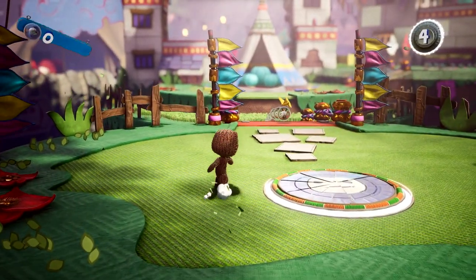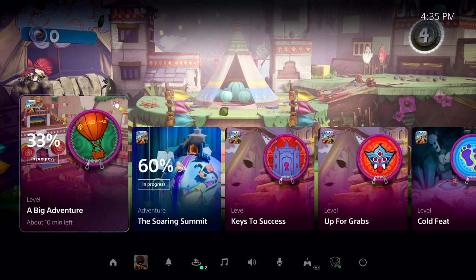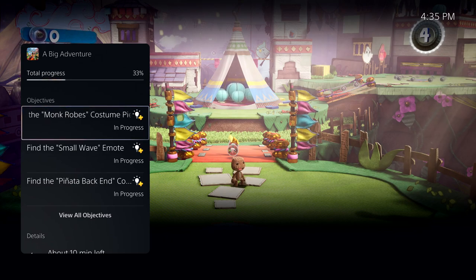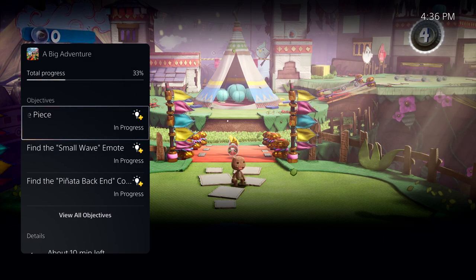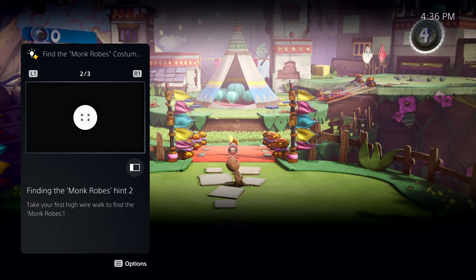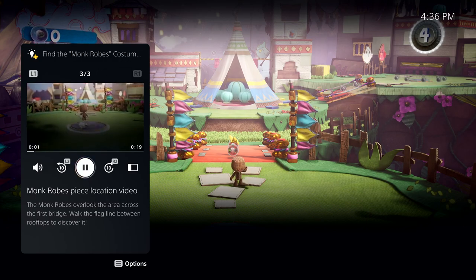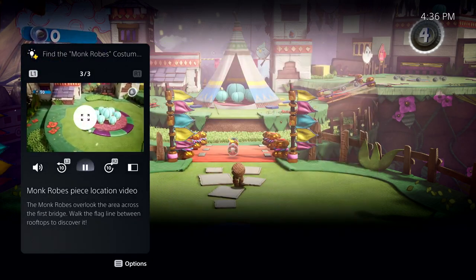But there's more to see here. Let's open that activity back up. It looks like I missed an objective to find the monk robe's costume piece — looks like I need a little help. Some in-game activities, like this one, offer official game help. Game help is included as a benefit for active PlayStation Plus members in some PS5 games. In this case, I can open up that objective to get some hints without resorting to a web search or digging through long videos or articles that might contain spoilers. This particular hint is a video, and I can play it here in the card and expand it to get a bigger view without leaving the game.